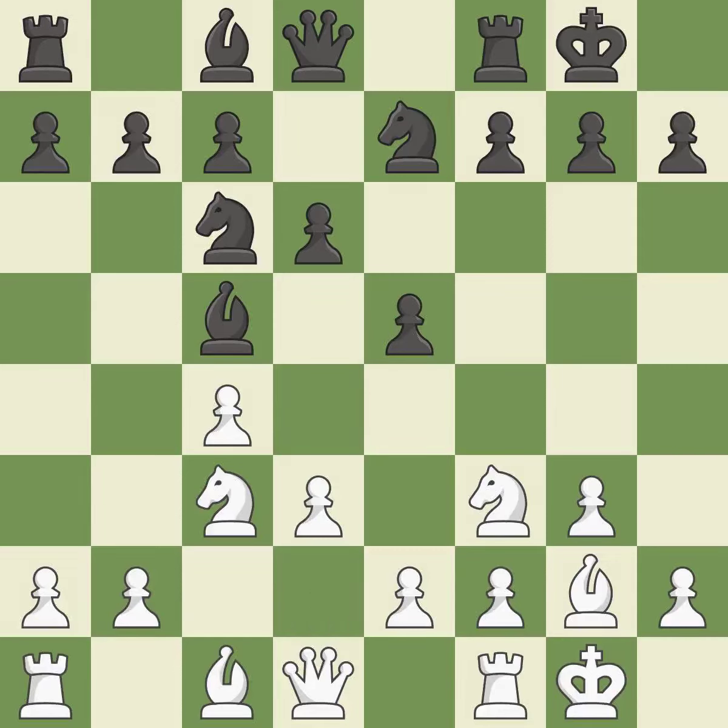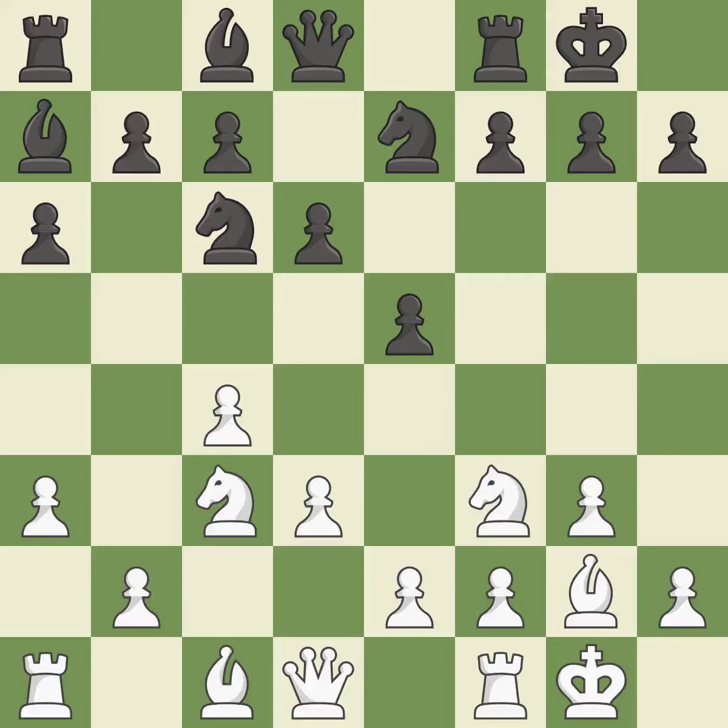The bishop is prepared to move into a functional square. This is not the right idea — it is an inaccuracy. A very strong play follows. By moving a rook from its starting square, this activates it. By doing this, a bishop moves out of its beginning square and into the action.